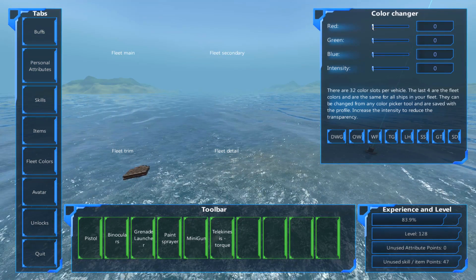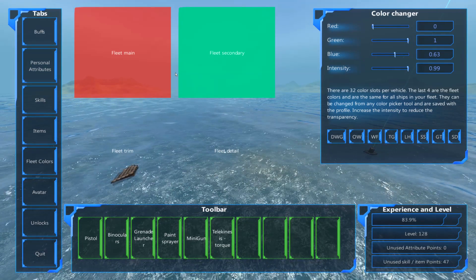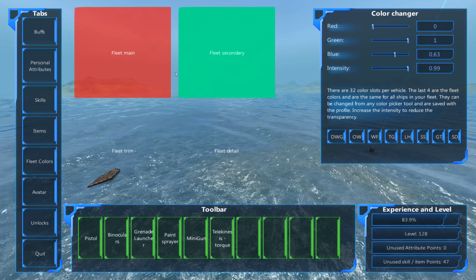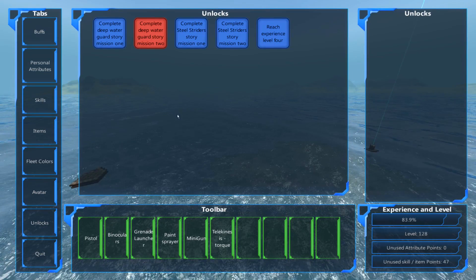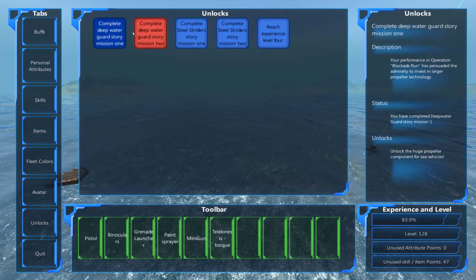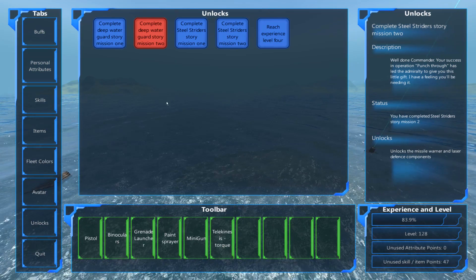Fleet colors: you can set up your fleet colors for what you want your fleet to look like. If you paint your ships with these colors, and you have like ten ships all with these colors, you can come in here and change these colors at any point and they will alter all of your ships' colors — which is really great. Now we've already looked at the avatar tab. And the unlocks tab — these are bits of components you can unlock in the game, like laser missile defense or heat decoys. These essentially say you need to complete different story missions to unlock them. If you want the laser missile defense system, it'll say something like 'complete the Steel Striders story mission 2,' which you'll do from the main screen of the game.